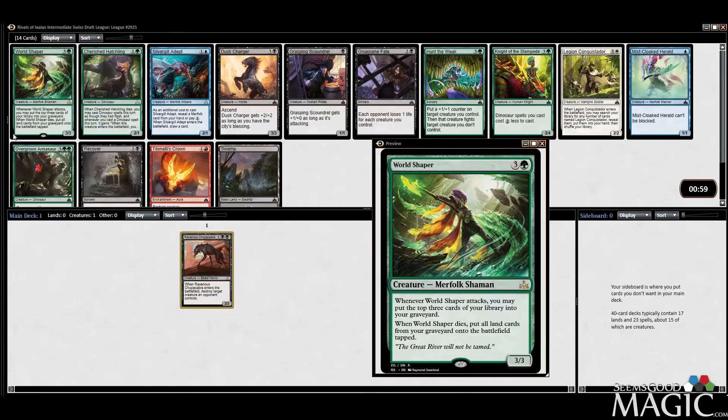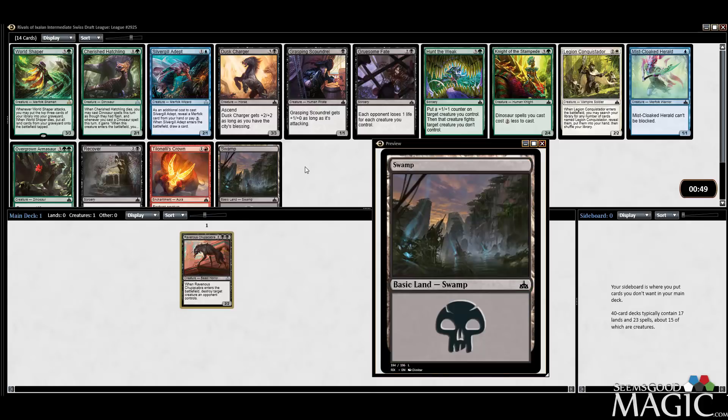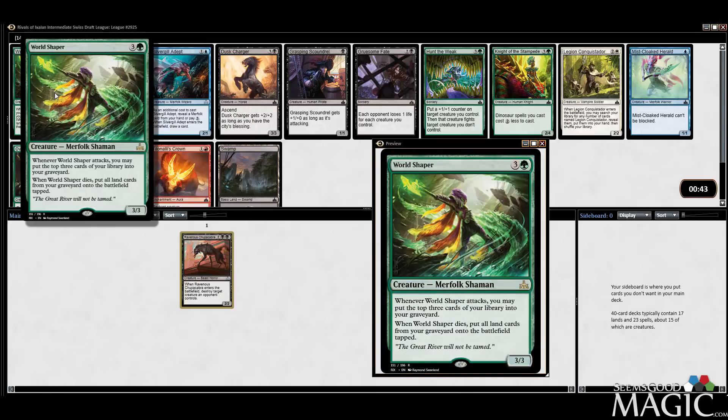Next we have World Shaper, which doesn't seem that relevant, honestly. It's worth a whole penny. Silvergill Adept is good, but it's definitely better than World Shaper, I would say.